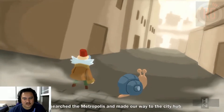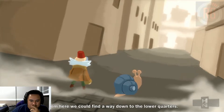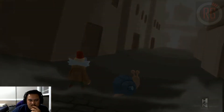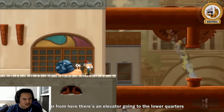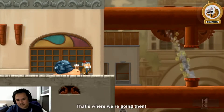We searched the metropolis and made our way to the city hub. From here we could find a way down to the lower quarters. Okay, that one wasn't as suspenseful as the others — we're just heading down. Not far from here there's an elevator going to the lower quarters. Of course, that's where we're going then.